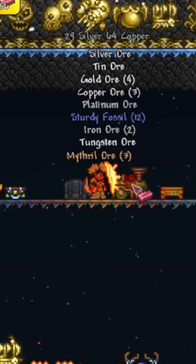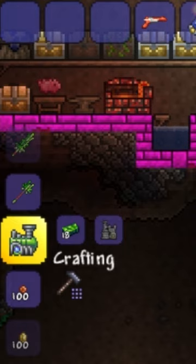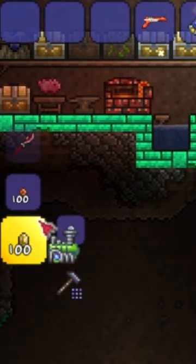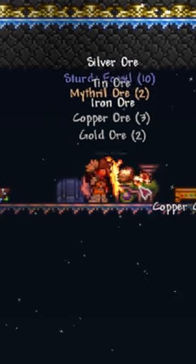1.4.4 added a new crafting station called the Chlorophyte Extractinator. Crafted with 18 chlorophyte bars plus an extractinator, it's a direct upgrade from the normal extractinator. It can extract ores quicker, and it can now drop hardmode ores.